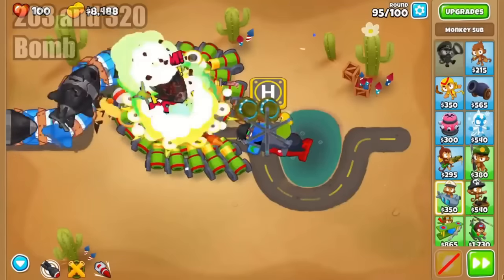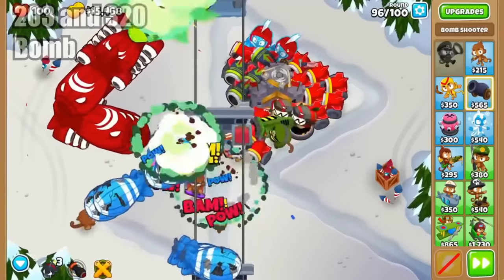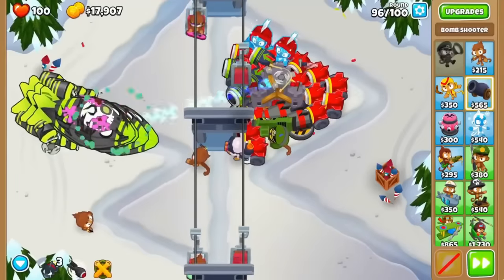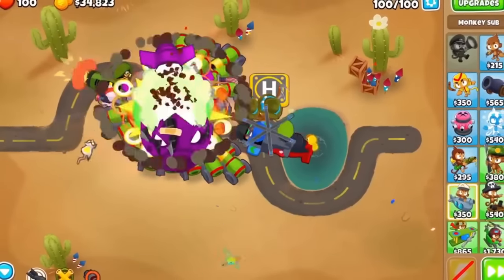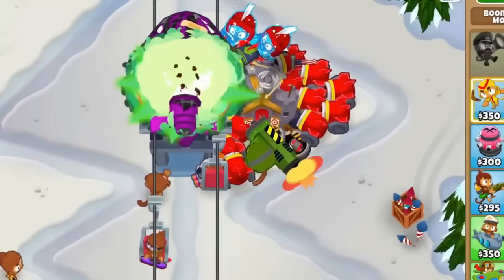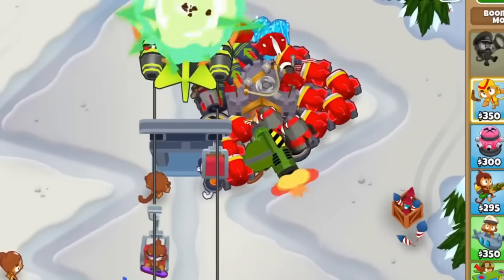The second to last spot is tied between 203 and 320 bomb shooter spams. Do they pale in comparison to the mob mauler strategy? Yes. But they still get the job done in the weirdest of ways, even on incredibly difficult maps. The 203s can handle any type of balloon thanks to the frag bomb upgrade, and the 320s have great pierce and decent damage. Just pair them with a primary expertise, ice monkeys, and some mob assassins, and you're good to go.